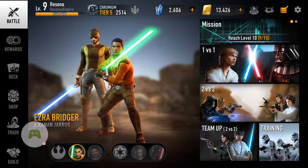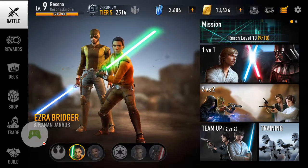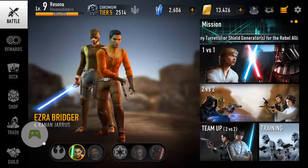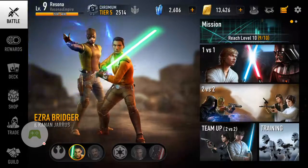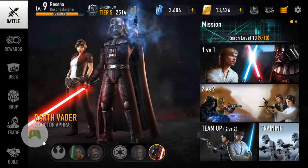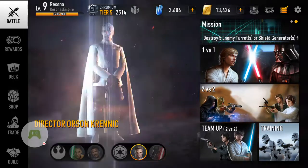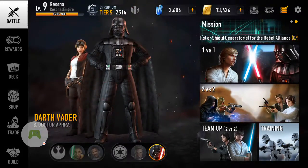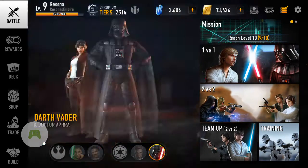Each character has one unique assist character — like Dr. Aphra is Vader's assist character — basically from their lore. So Vader has Aphra, Chirrut is with Baze. Sometimes they give special power-ups: with Baze, he gets increased attack speed. Aphra doesn't give Vader any buffs really, but she's just a really good character. I like her because she stuns — she throws a stun grenade, so it's really helpful to stun the enemy hero or a group of enemies. Boom — stun, and then you can just wipe them out. Vader himself does a sort of AoE slash type thing, which is pretty cool.